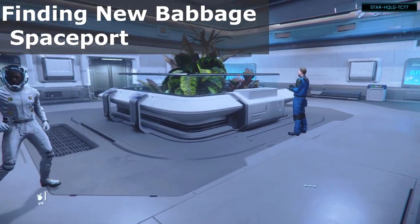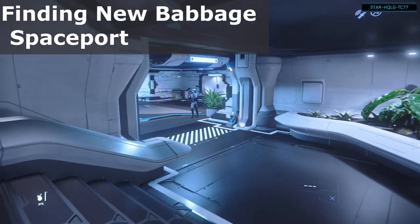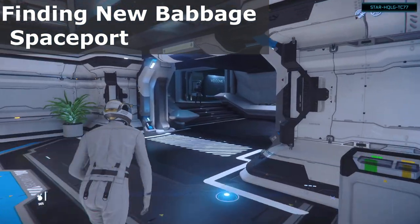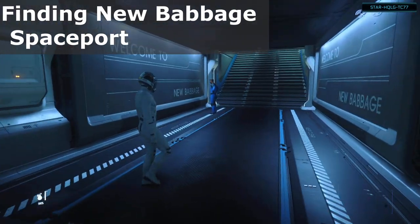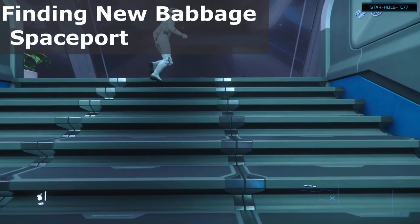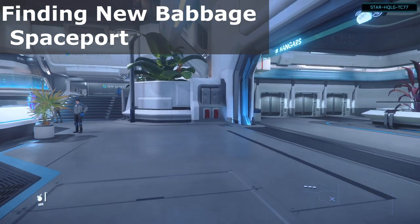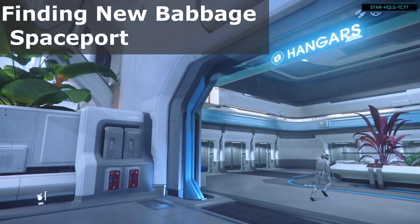Once we exit the elevators, we'll just make our way to the customs area. Then up the stairs and we go ahead and make a left. Directly in front of us is the hangar elevators as well as the ASOP terminals to summon your ship.